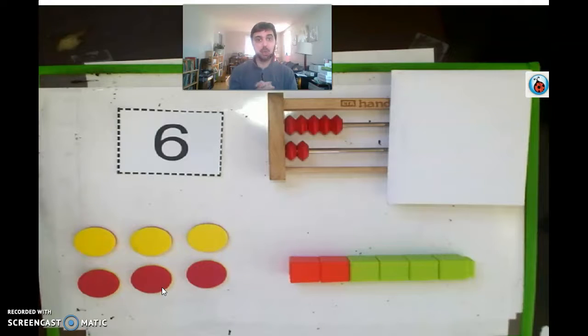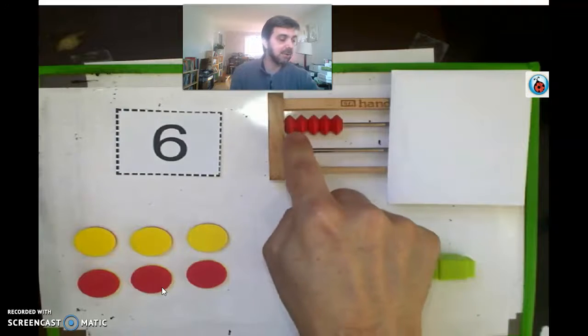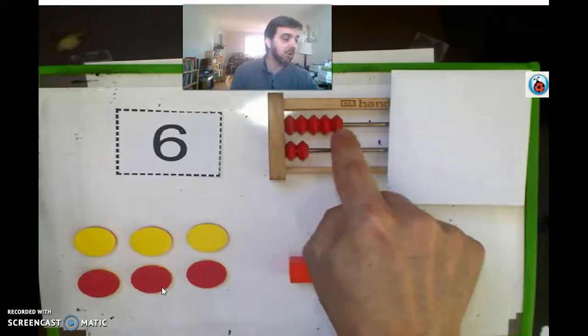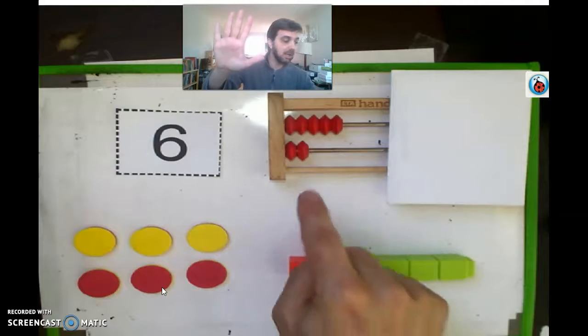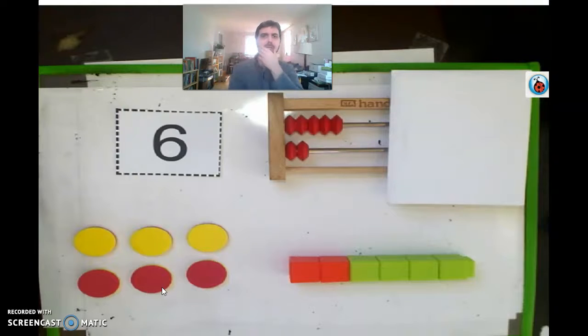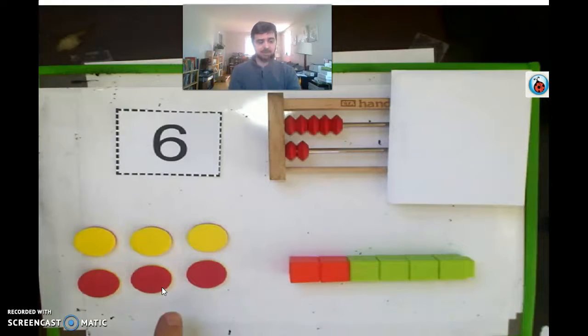Let's find out who's correct. We have a six here — that's obvious. On the rekenrek, we have one, two, three, four — we have five up top and two on the bottom. Wait, that makes seven! We learned that last time — five and two make seven. So one of these must be the imposter.